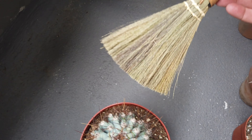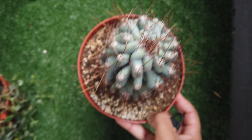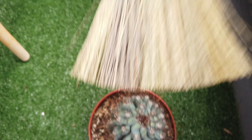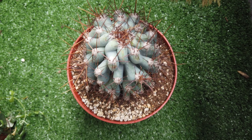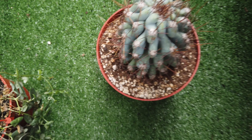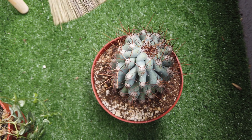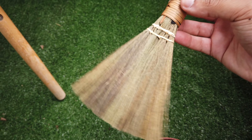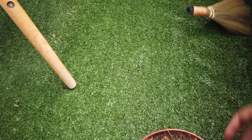All right, so we got this little tool from Daiso. Any debris or anything like that we see on the cactus — simply brush it off. Super simple, like a dollar. Shout out to Daiso — this is not sponsored, but sponsor me, Daiso, hit me up.